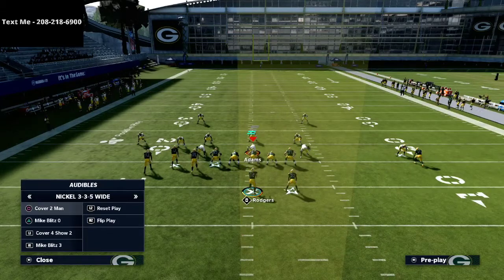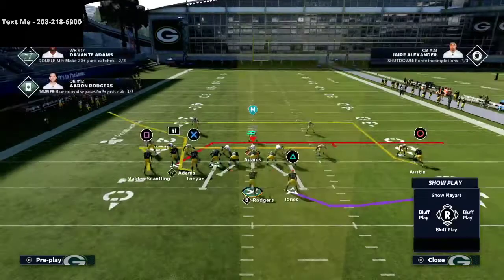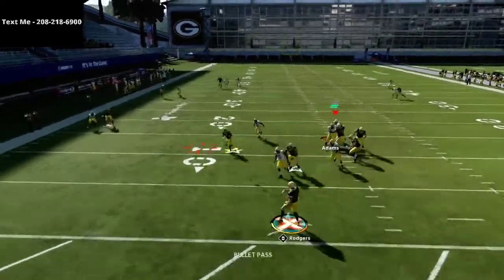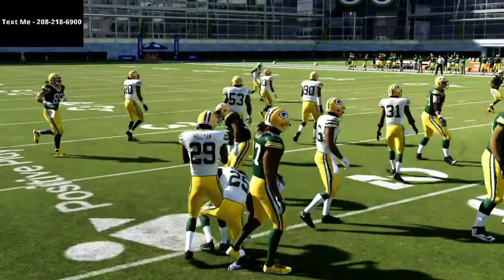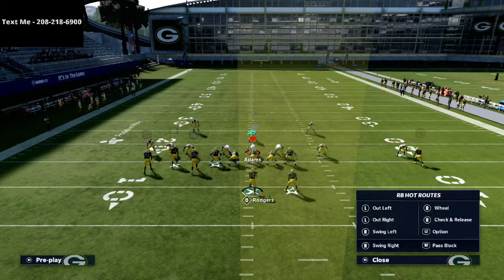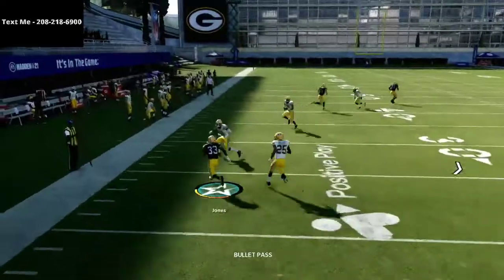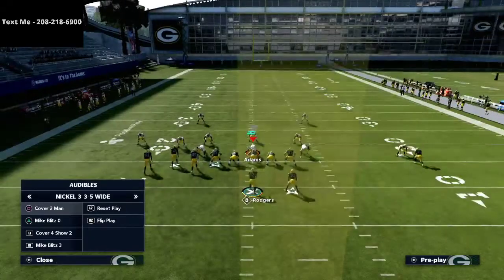An adjustment they might make is taking the guy guarding the running back and putting him on a yellow zone to stop the option route. In that situation, the running back in-route pretty much always beats man-to-man coverage — especially if they don't have one step ahead on the corner, which very rarely happens when they're guarding the running back. You can easily work through your running back on this play. It's a really good underneath read that gets you 10 to 15 yards.